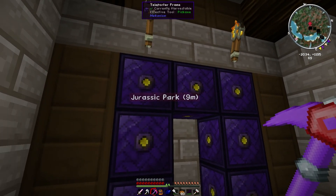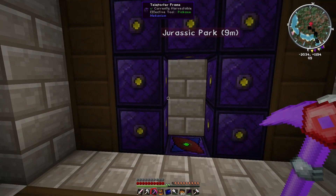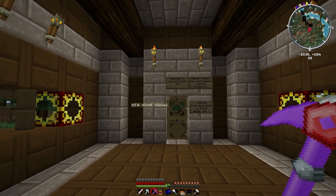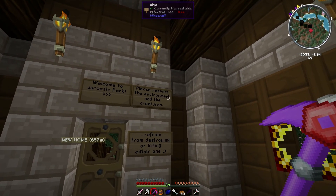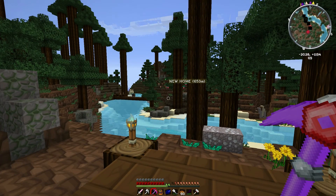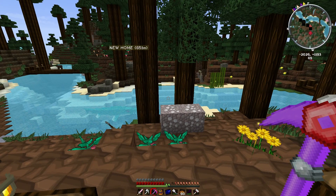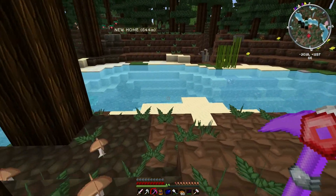Here we are at Jurassic Park. You can see the waypoint marker there. We have this powered portal system — it's kind of a two-way thing, except we tore the other one down when we moved to make our lodge and I haven't set it back up. On the other side of this is a wind turbine powering this. You would kind of walk in here — we've got a protective room. I put some signs up: Welcome Jurassic Park, please respect the environment and the creatures, refrain from destroying or killing either one. We don't want to tear any trees down or do anything to impact the environment. I did add a bridge over there and a bridge here to kind of close in a large creature that we brought over here, although at a glance I'm not seeing him.